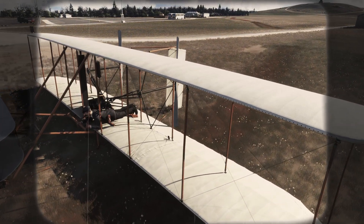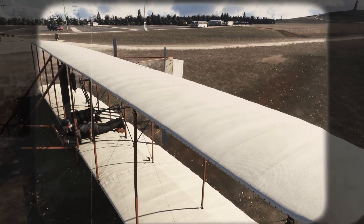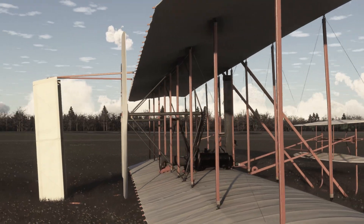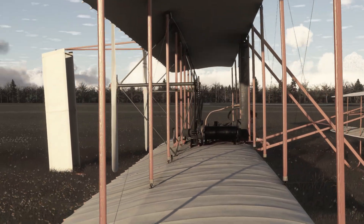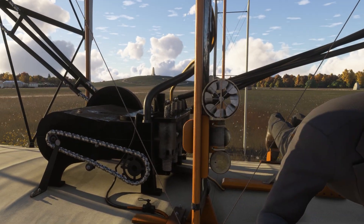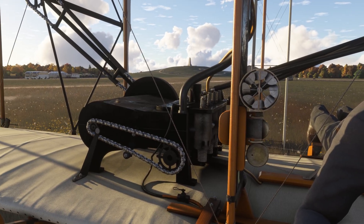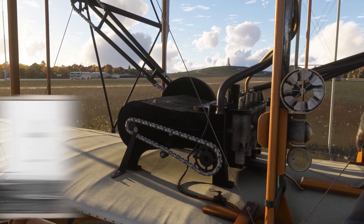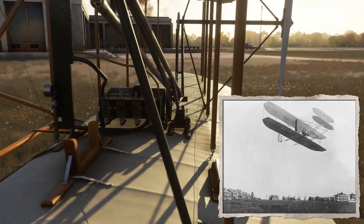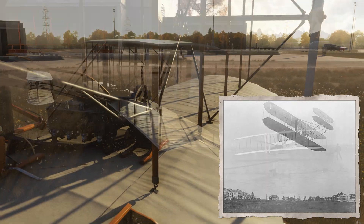Picture this: 21 feet long, 40-foot wingspan, just under 10 feet tall. Empty, it tipped the scales at a feather-light 605 pounds. Power came from a hand-built 12-horsepower four-cylinder gasoline engine forged from scratch in a bicycle shop in Dayton, Ohio. The frame was spruce wood braced with steel wire.